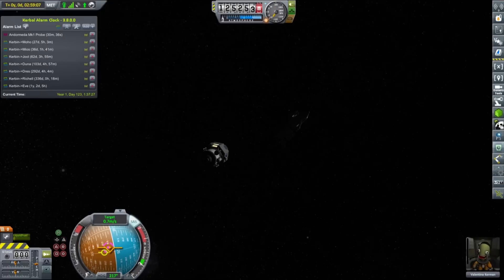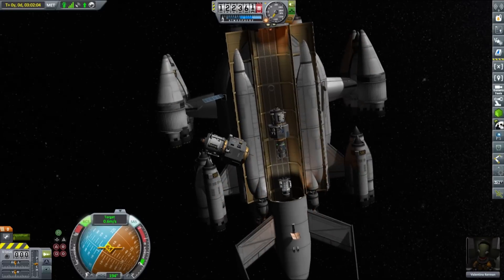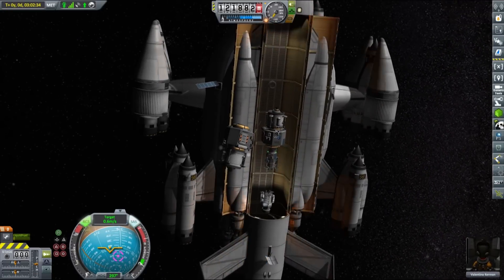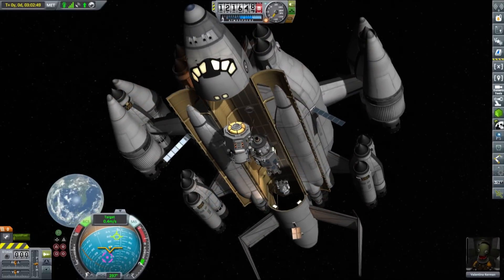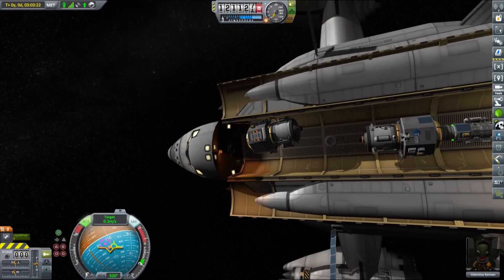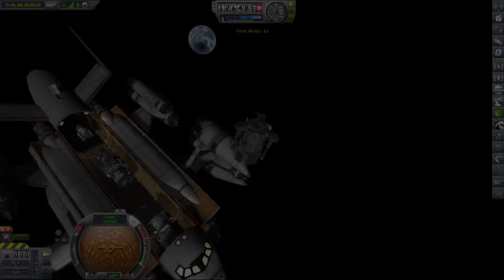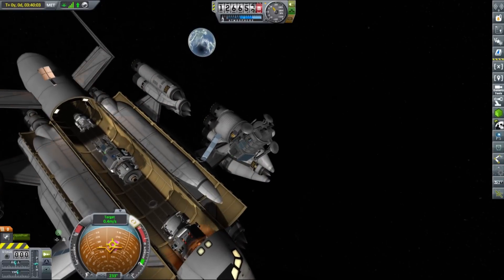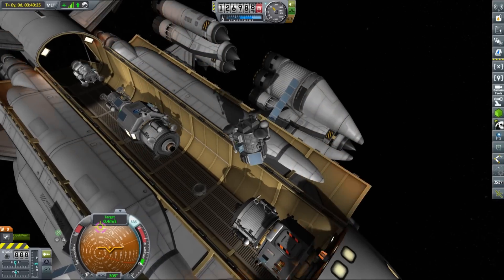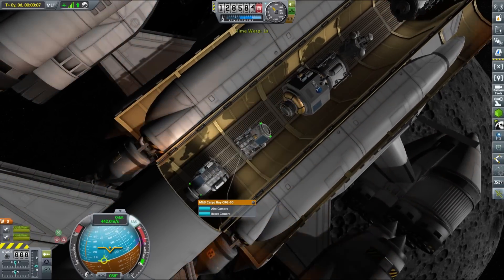Once on the ground Valentina went out to take the required surface samples and we were ready to get back to our ship. The lander itself is a pretty simple yet efficient design with powerful reaction wheels, lots of fuel and enough monopropellant to perform even the most complicated docking once you're close to your target. Up to this point everything was going according to plan — our robotic probe made it back as well and the next step was to launch two more probes and another crewed lander.